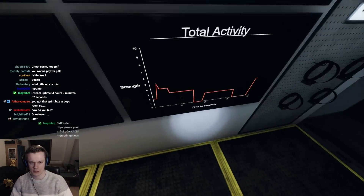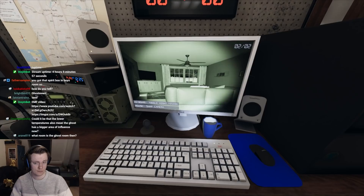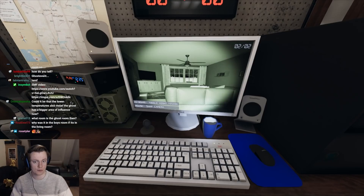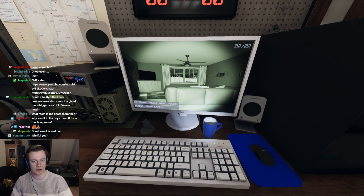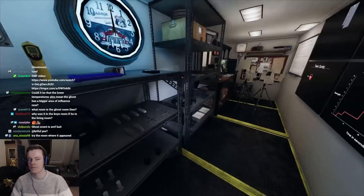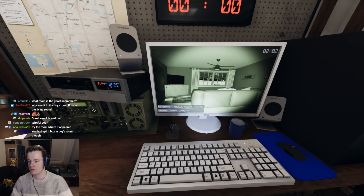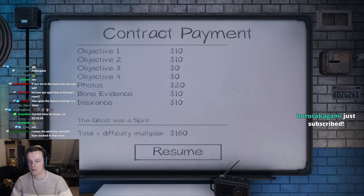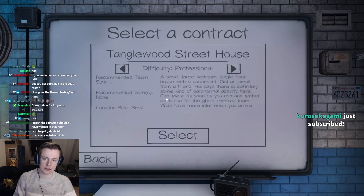Do we have orbs? If it's not orbs, I'm going to go for writing. I think we had a good test here. Let's go hop into a new one. This is probably a spirit — I'm going to go for spirit. If it's not a spirit, I got bamboozled. It was a spirit. Alright. Let's go back into Tanglewood.